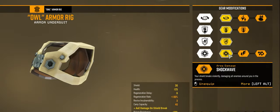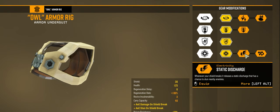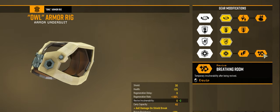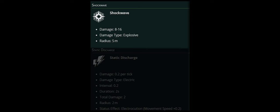Our final armor choices are between Shockwave for area damage when shields go down, Breathing Room for extra invulnerability time when revived, and we'll also look at Static Discharge. Shockwave gives 8 to 16 damage in a 5-meter radius when our shields go down.